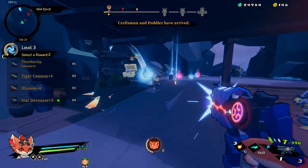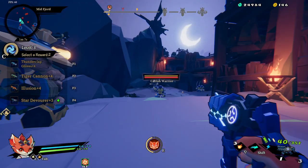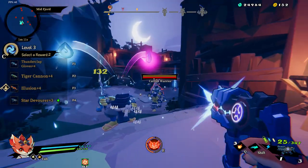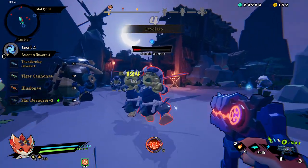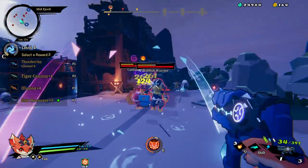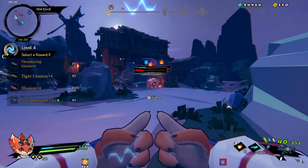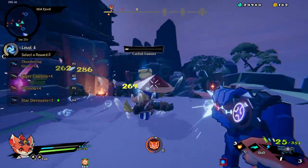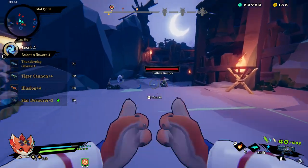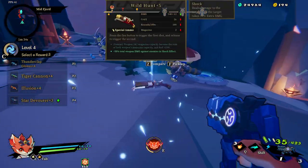We can't use Gemini yet because the craftsman has not appeared. Even though we're holding out for the Wild Hunt or the Argus because they've got the high base damage multiplier, we can use other shotguns as a temporary measure - we just don't upgrade them. The game's on a timer, not based on how many enemies you kill at this point.